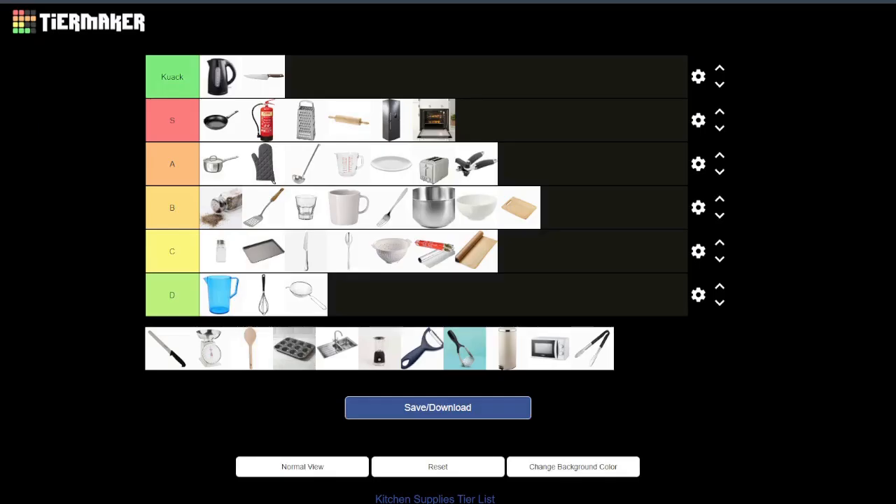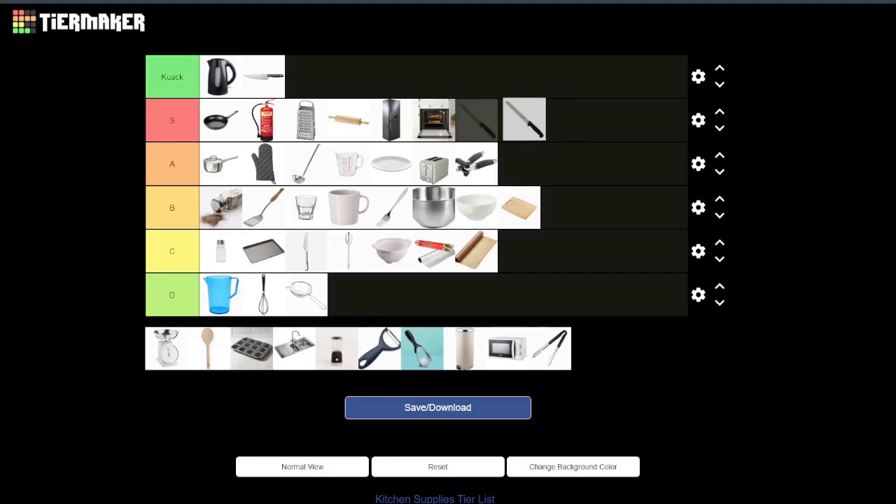Next up is the bread knife — although you lose the stabbing ability, I think the serrated blade would make it a lot better for torture. I would put it in S tier because it is pretty good as a knife, though you do lose stabbing ability. For torture you could go for someone's arm — you might even be able to cut through their bone with the bread knife because you'd be sawing, so it would hurt them a hell of a lot more than a good clean chop with a normal knife.